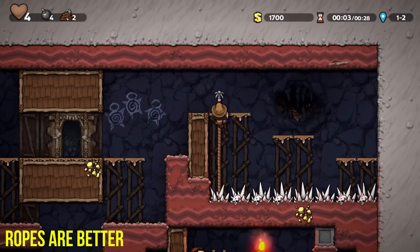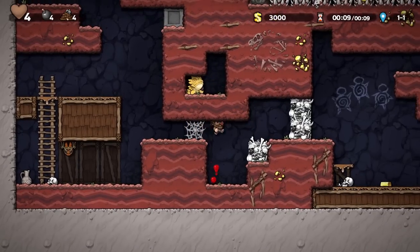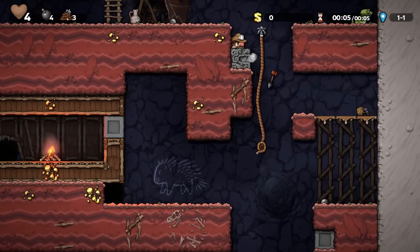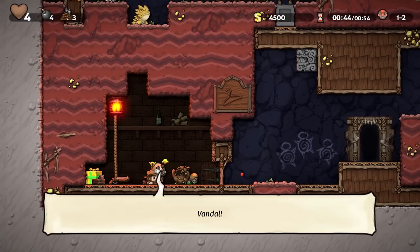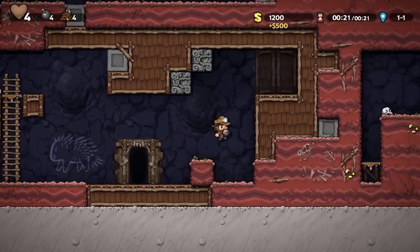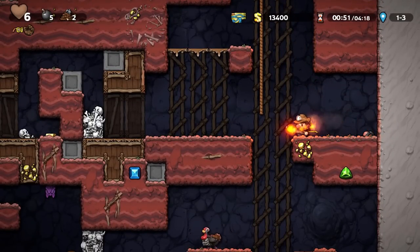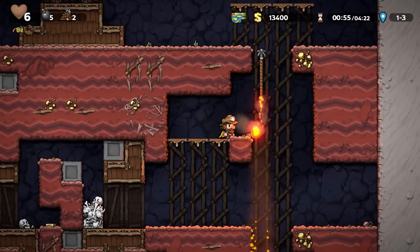Ropes are way more useful in my experience in 2 than in HD. Same as always, you can use ropes in a variety of ways — throw them up, throw them down, throw them around edges, throw them at the shopkeepers, kill leprechauns and monkeys, disarm traps. Ropes are very good, but remember they still burn just like in the last game, and you can even burn your own rope to cover up the tracks of your crimes.